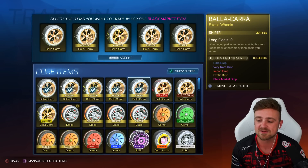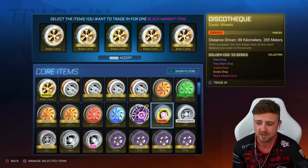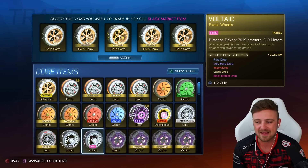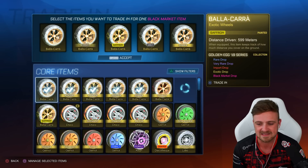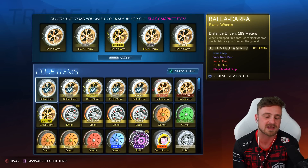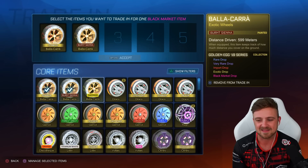We're going to start with series. This is Golden Egg 19, and here is the trade-up I've decided to do with the Egg 23: orange Discotheques, white Lobos, regular Lobos, Crimson, gray Voltaics, and pink Voltaics to potentially get a painted Slipstream. I would check the value of white Lobos, and as cool as they are, I just don't think they're going to be really worth anything, but I'll save that till the end.